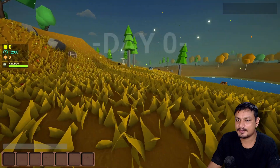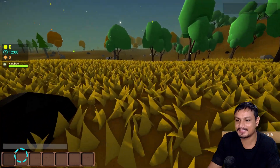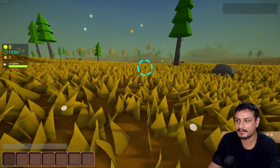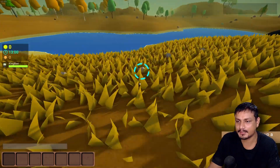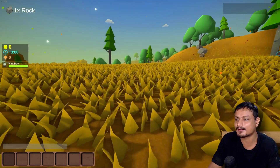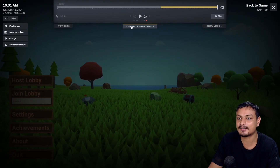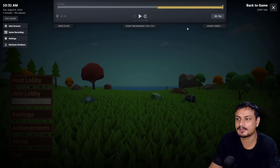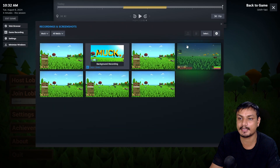Now let's actually record the gameplay. I'll click on the record button — it's started recording. I'll play the game for a bit. This game is called Day Zero, it looks a bit like Minecraft. Alright, that should be enough. I'll leave the game and press Shift+Tab. Here I can click Stop Recording, or press Ctrl+F11 to stop recording.